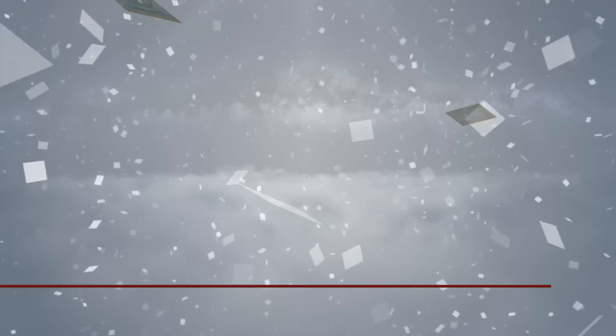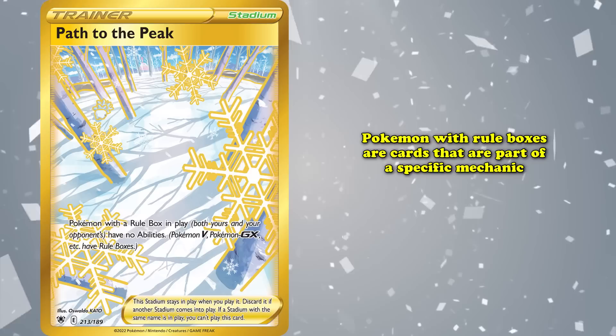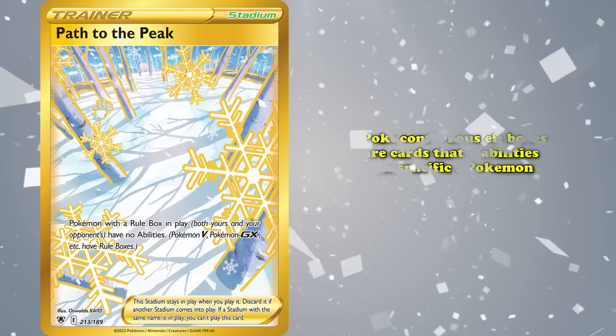At number 8, we have Path to the Peak, a Stadium card that prevents any Pokemon with a Rule Box from using their abilities. Pokemon with Rule Boxes are cards that are part of a specific mechanic, such as Raiding Pokemon, Vs, or V-Stars. This continuous effect of shutting down abilities has existed in the Pokemon TCG many times before and has always seen a lot of success.